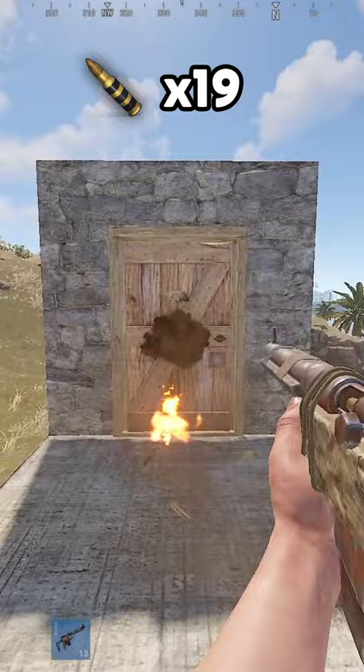Wooden door and wooden double door are 19 explosive ammo. Sheet metal door and sheet metal double door are 63 explosive ammo. Garage door: 150 explosive ammo. Armoured single and double door: 250 explosive ammo.